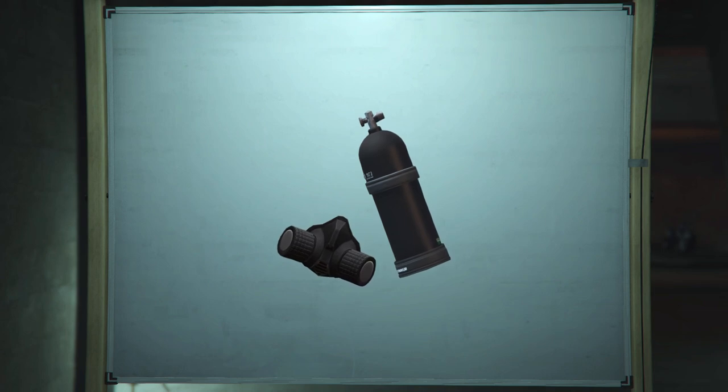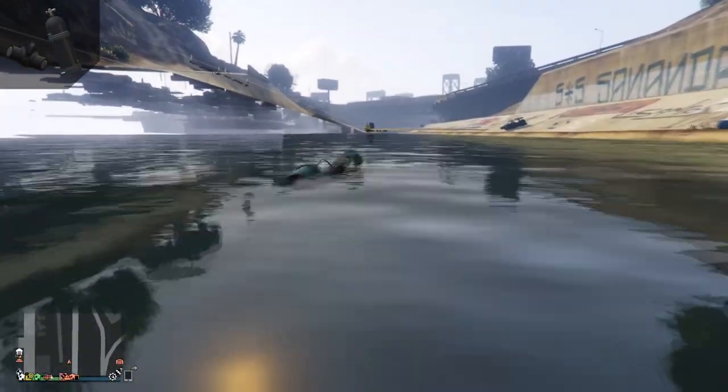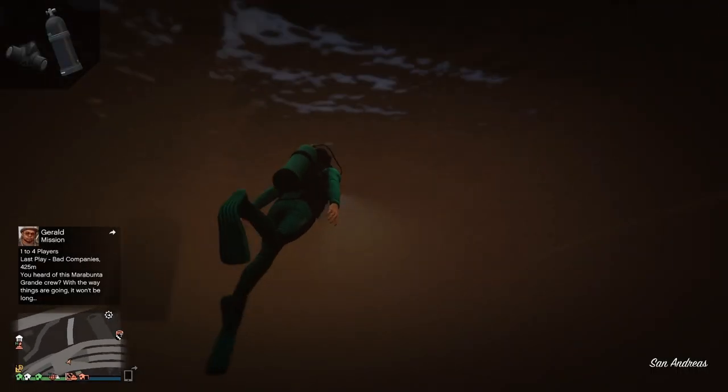One of the best ways to transport yourself under the map is by using water. You can travel quite far distances from just swimming. A scuba suit or rebreather makes water travel a lot easier.